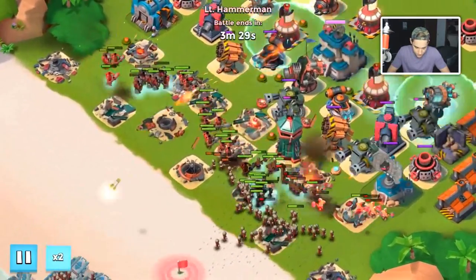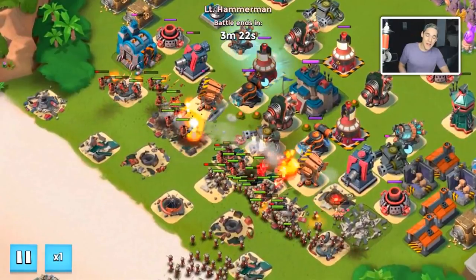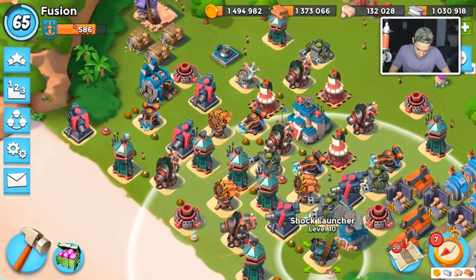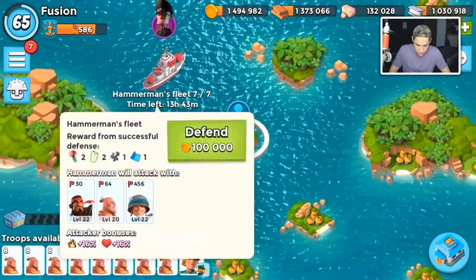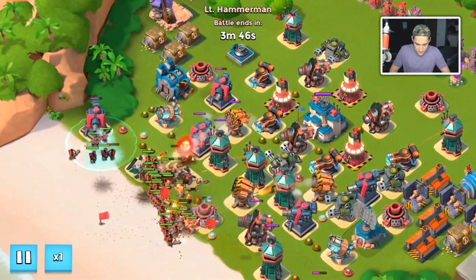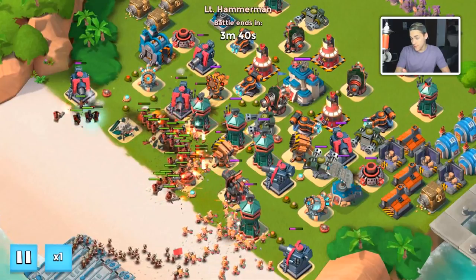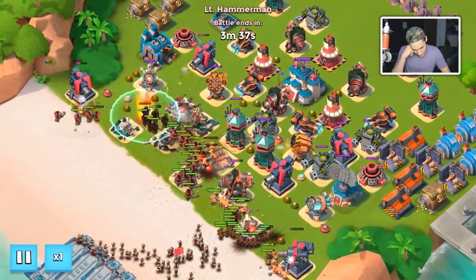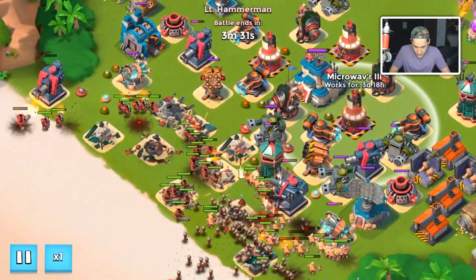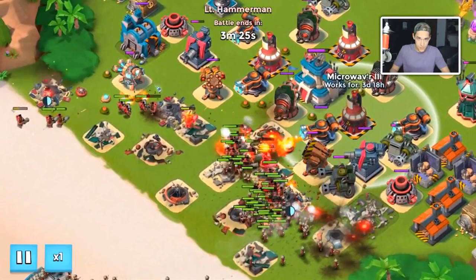Their HP is a lot but over time, since they don't do a lot of damage, we should be able to pull off the W. We'll put on times one. Hammerman is shocking my microwavers now — he's getting smarter and smarter. We're gonna move our shock launchers up to the front of the base. It's weird — he's shocking my prototype, I've never seen that before. I always thought it targeted a building, but if someone doesn't have a prototype down, maybe it just puts a shock in that position.